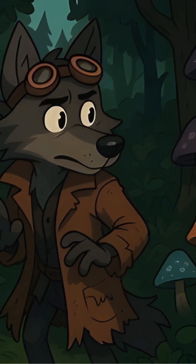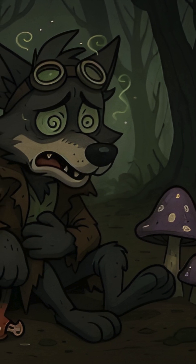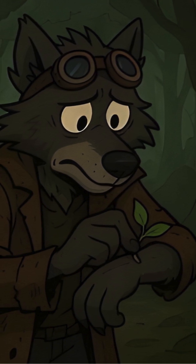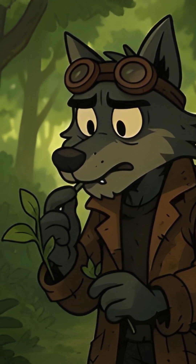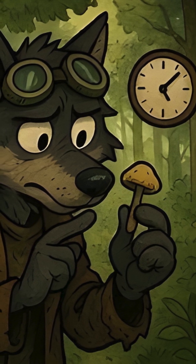Plants and mushrooms are everywhere, but some feed you while others poison you. Knowing the difference means survival. If you can't identify a plant, test it first. Rub a small piece on your skin, wait an hour. Touch it to your lips, wait again. Chew a tiny bit without swallowing. If no burning or numbness, swallow a small piece and wait. This process takes time but prevents deadly mistakes.